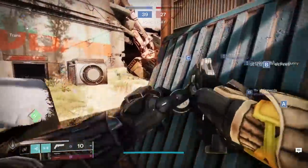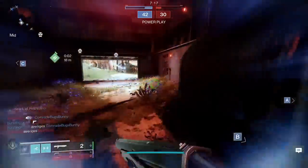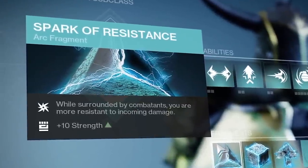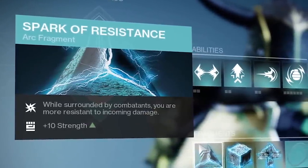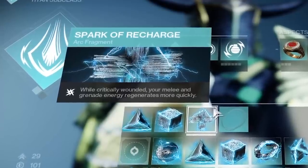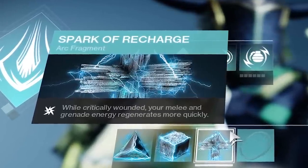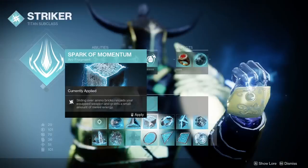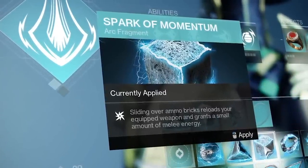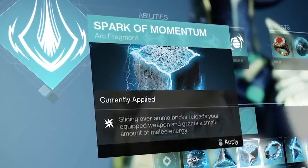Moving on to fragments — there's a few I like that you get to pick from. My main three: Spark of Resistance — when surrounded by combatants you get more incoming DR, plus a free plus-10 strength to improve my shoulder charge cooldown. Spark of Recharge — get more melee and grenade recharge rate when critically wounded, an easy way to help your melee recharge rate. And Spark of Momentum — sliding over an ammo brick will auto-reload your weapon and give a small amount of melee energy. Two methods of improving melee regen rate: one passive, one active.